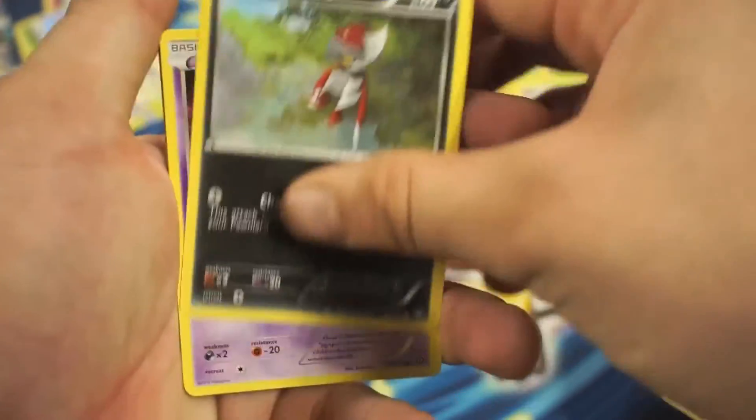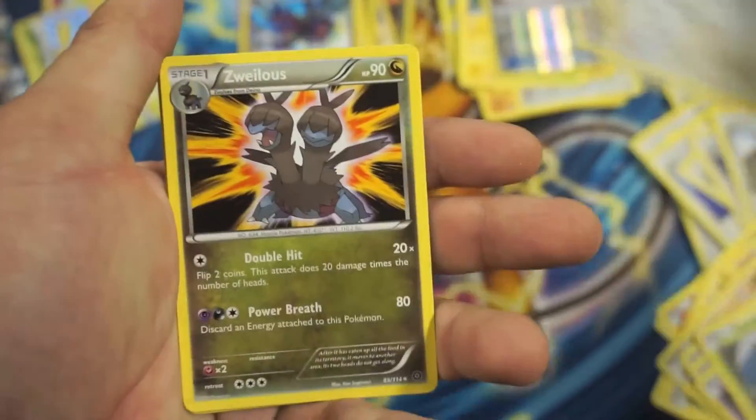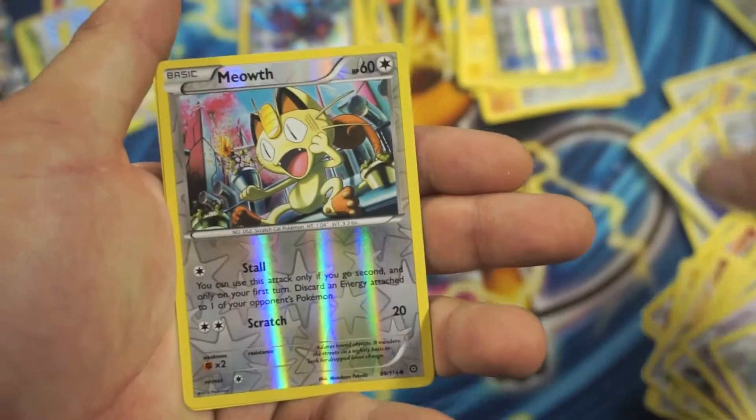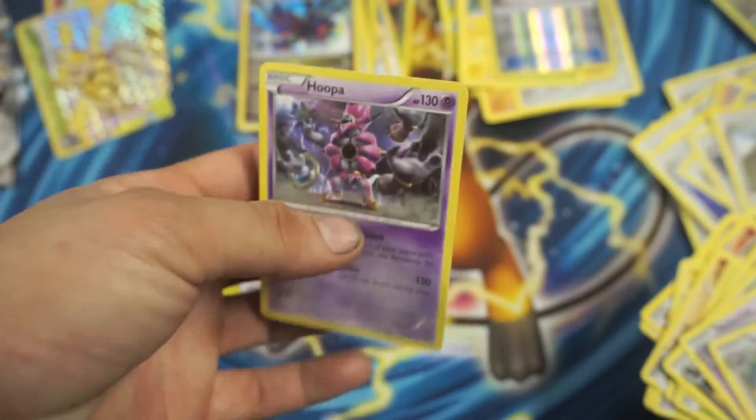So we got C-Dot, Pelipper, Drifloon, Larvesta, Ambipom, Swellow, Nidorino, Ambipom, Meowth, Reverse Holographic Common, and a Hoopa Rare.